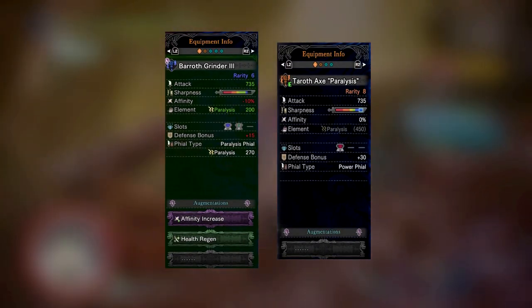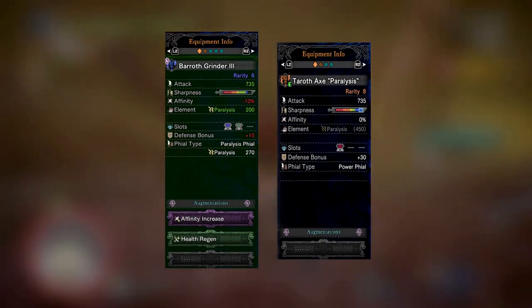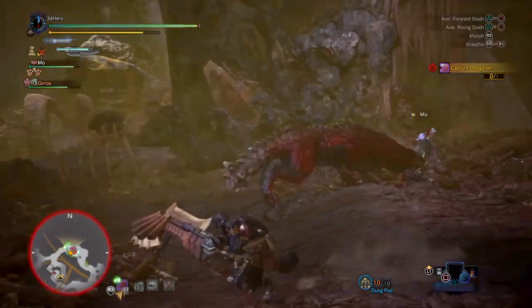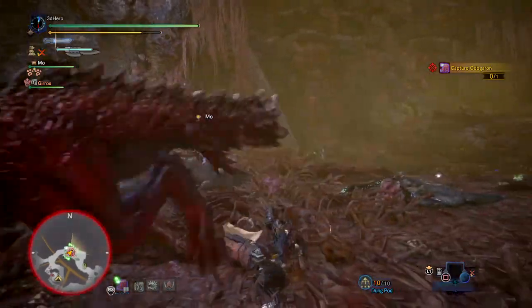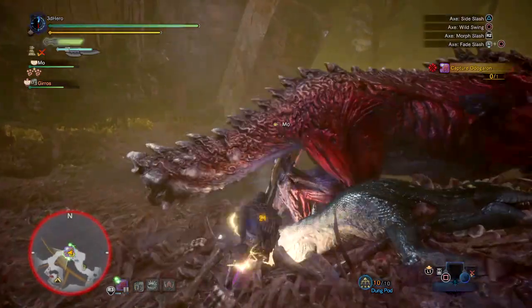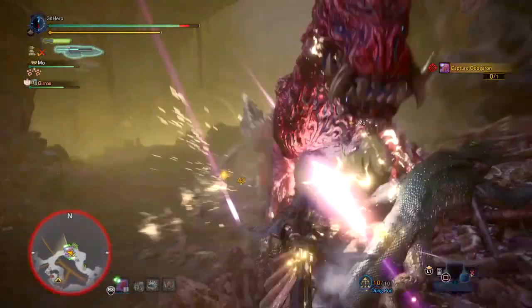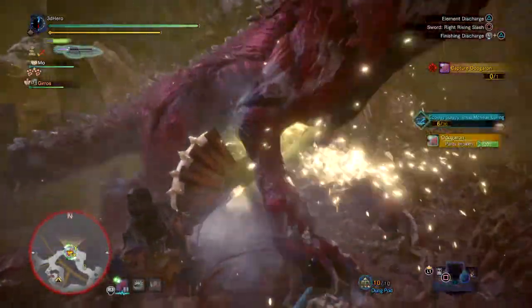The Taroth version has 150 more paralysis than our base weapon, including addons, a power phial for doing more damage, and three 30-plus defense slots. When compared to the Battle of Grinder's Switch Axe, they're both on par in terms of utility — both do a good job of stopping monsters' movements and averagely good damage. Since RNG has forsaken me from getting it, I stuck with the latter and created a set based around a non-stop paralysis build-up build that allows you plenty of room to do extra damage while continuously paralyzing monsters over and over again.